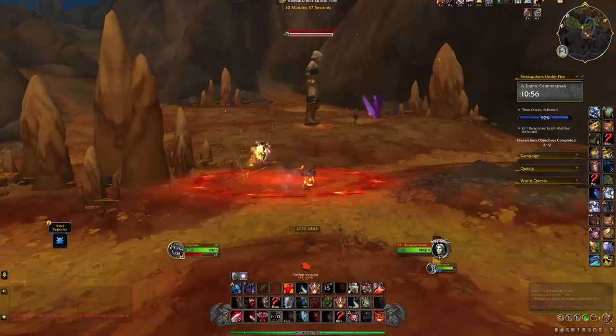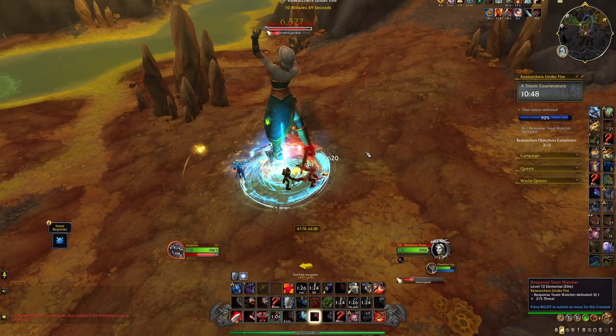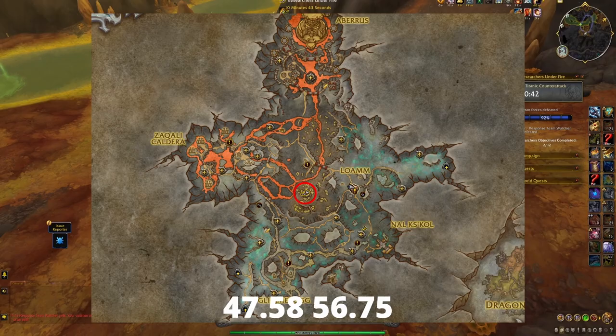Another way to get Unearthed Fragrant Coins is the public event Researchers Under Fire. This event happens once every hour in the middle of Zaralek Caverns right here. For completing this event the first time every week, you'll get a bag called Researcher's Gift, and in this bag you'll find about 15 Unearthed Fragrant Coins.